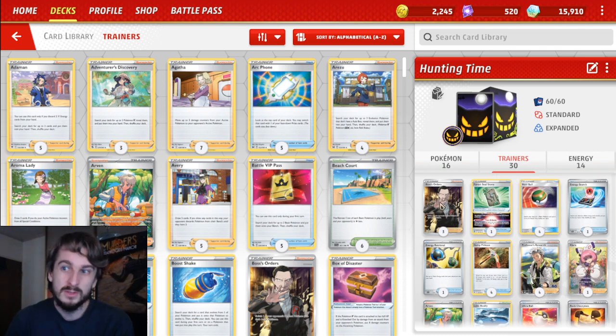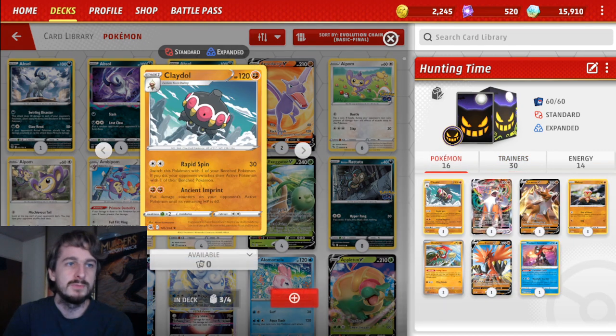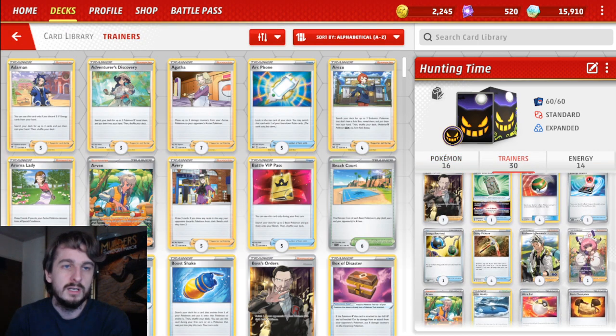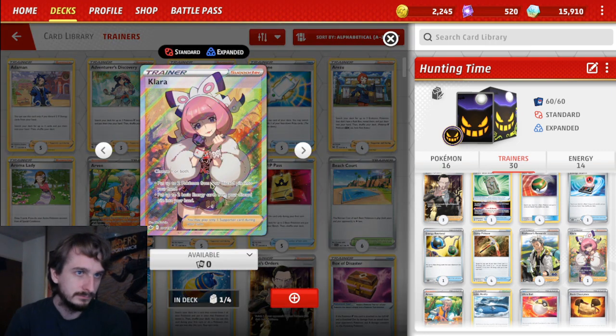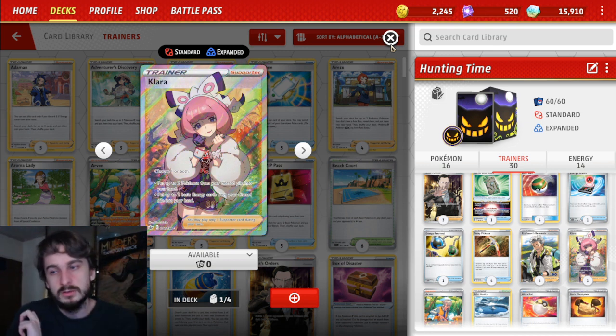We've got three Boss's Orders, which is a bit more than usual. The reason I'm playing the extra Boss's Orders is that Lycanroc's first attack hits your opponent's Pokemon wherever they are. You can use Boss's Orders to retreat-lock something and then Lycanroc comes in and kills something on the bench, leaving your opponent a turn to figure out how to recover. Or you can Boss into their big thing on the bench so that Clay Doll can set it up to have only 60 HP. Pretty much everything else is card advantage — we've got four Professors Research, and Clara is there if I'm really behind.